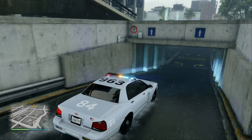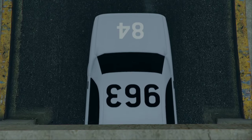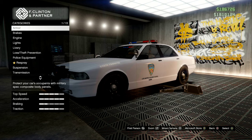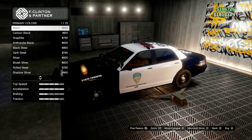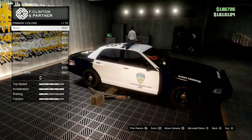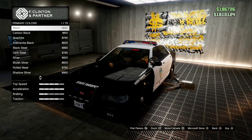From what I've seen online — I actually looked up all state police cruisers — these are the ones that came up for California. So if they're wrong, just let me know in the comments. For the other variant, when you go down to the respray and change the primary color to black, you'll end up with it looking like this, with the number and the state trooper markings showing.